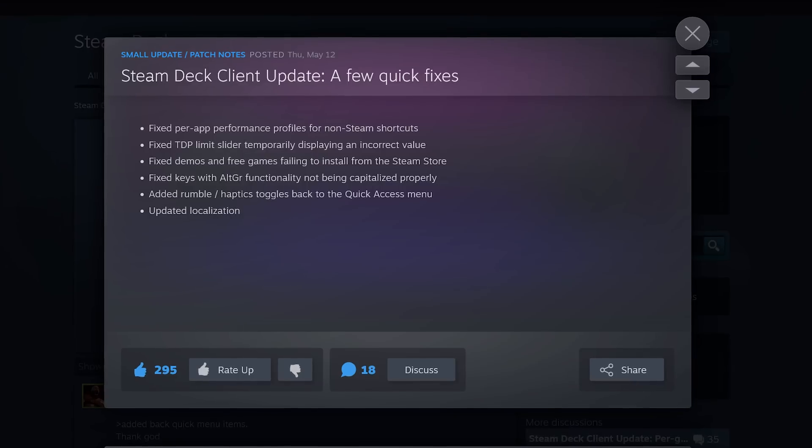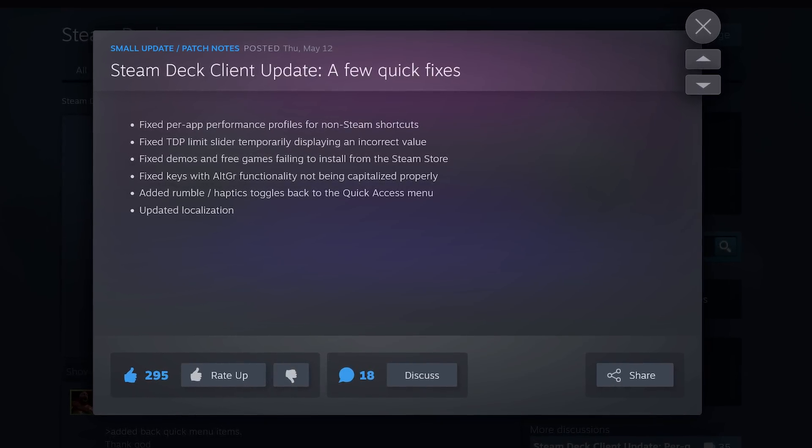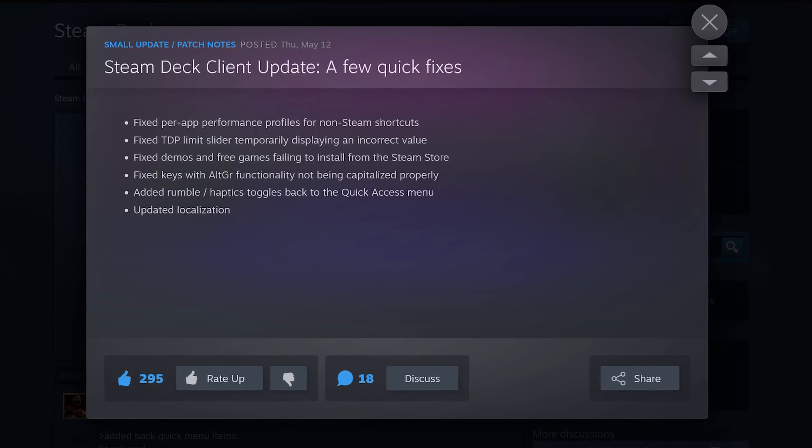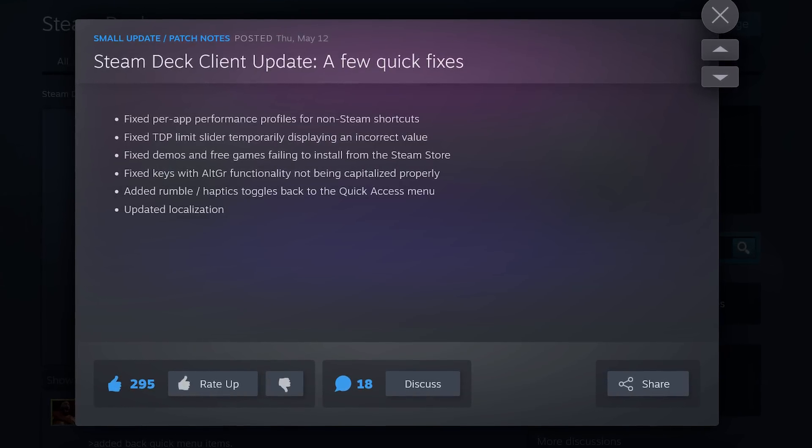There was also a small maintenance update to the Steam Deck client on the 12th — the day I was working on my last Steam Deck news video, so I didn't really get a chance to talk about it. Essentially, there were a few small fixes for issues that arose with the previous release. The biggest things were: they fixed per-app performance profiles not working properly for non-Steam shortcuts; they resolved an issue with the TDP Limit slider; and they moved the Rumble and Haptics toggle back to the Quick Access menu after the previous release had removed it. It's nice to see these small bug-fix releases, though I am wondering where this week's update is.